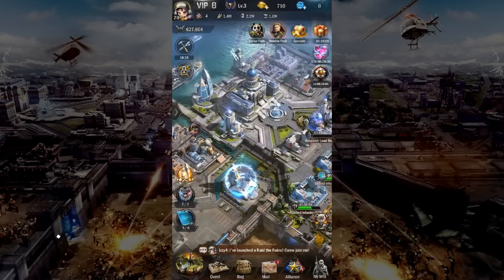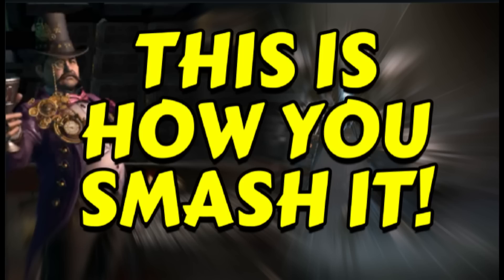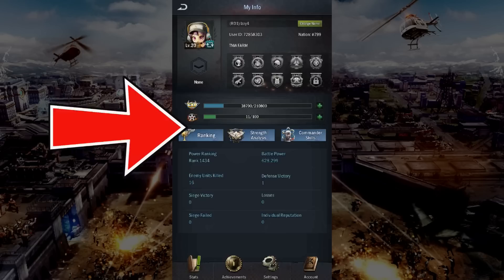Many folks forget that you can also recruit biochemical zombies. However, in order to recruit biochemical zombies, you need fallen soldiers. Biochemical zombies are a great troop type for the Medici event. I've previously made a video on how to rank high in the Medici event — I've added the link in the description below if you would like to check it out.